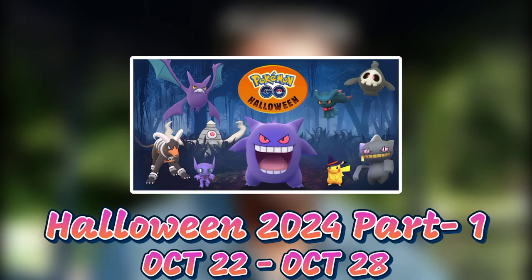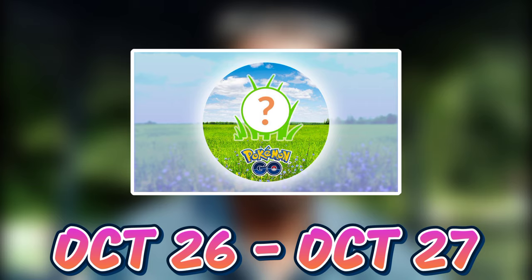The next event is Halloween 2024 Part 1, starting from October 22nd and running until October 28th, from 10 AM to 10 PM local time. Some ghost-type Pokemon will be appearing more frequently in the wild, and maybe we can get a new ghost-type Pokemon. There is also a mysterious event starting on October 26th and ending October 27th — a one-day mysterious event — and we don't have any details yet.